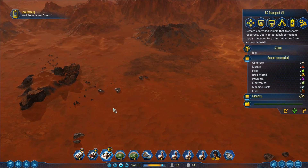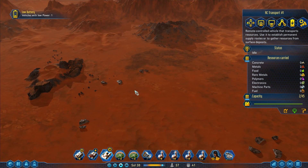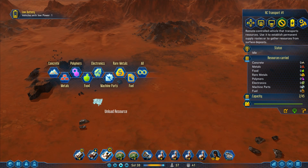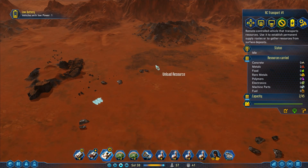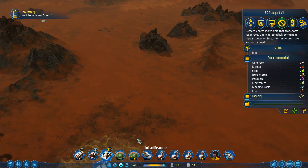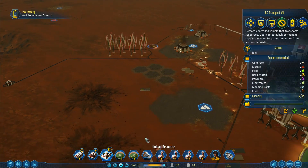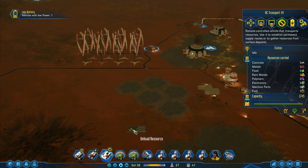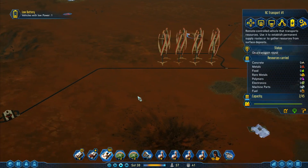I've still got a load of resources up here. Take this one, create an automatic transport route — load resource, put it there in the middle, hoping he'll gather all that stuff around. Then I go to unload resource, come all the way down here and go back to my metal storage and click on that one — and he's away.